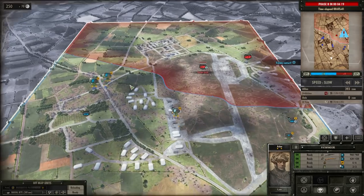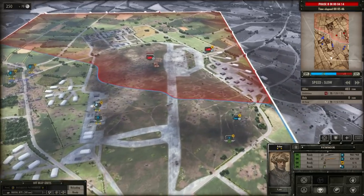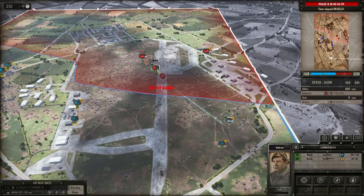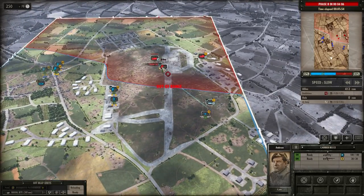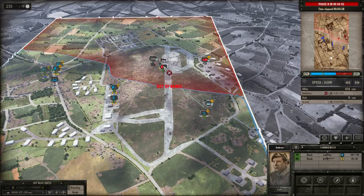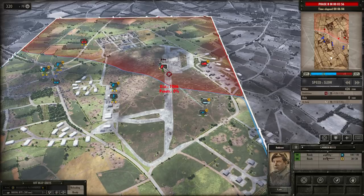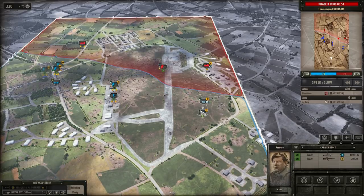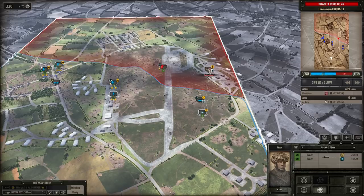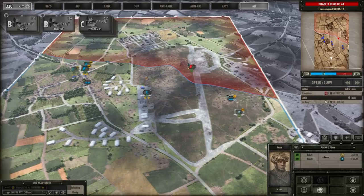While those units are moving, let's discuss cover. Different units have different optics, allowing them to see nearer or further away, and different units have different stealth levels that affect whether they can be spotted. For example, that AI recon unit in the middle of the airfield had stealth, so we had to get our own recon fairly close before we saw it. Our off-board artillery has arrived — let's show how that works.